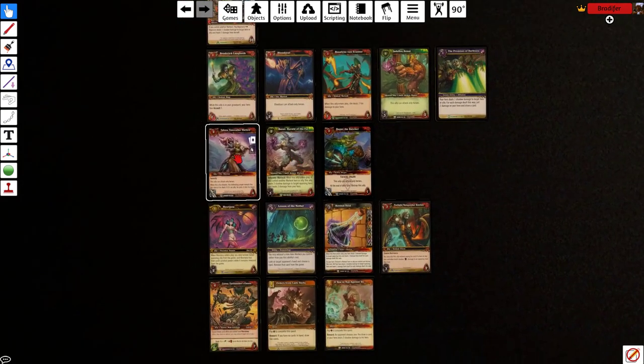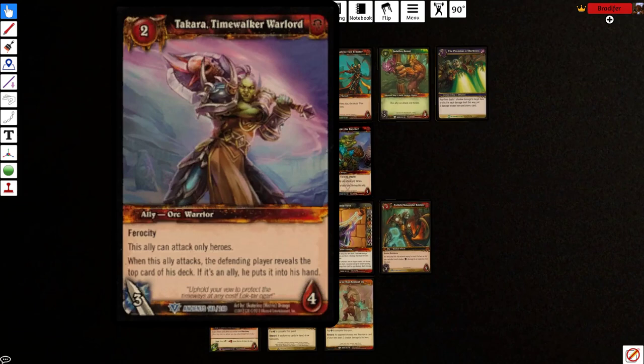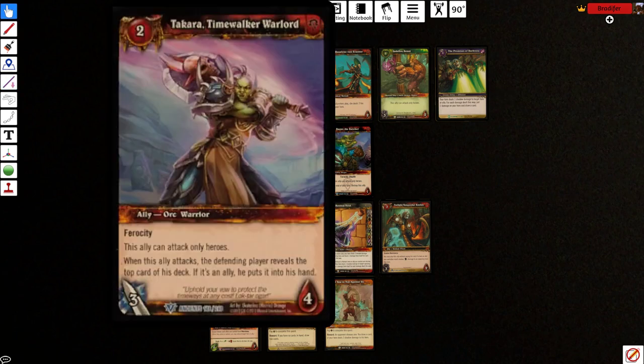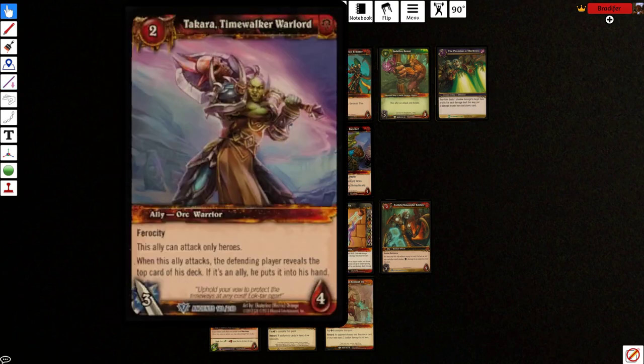Moving down to the 2-drops. Takara, Timewalker Warlord — she's a 2-drop, 3/4, so pretty huge, with ferocity. Can only attack heroes. She has a big drawback on the bottom: when this ally attacks, the defending player reveals the top card of their deck; if it's an ally, they put it into their hand. So this can potentially draw them an ally every turn. But still, it's a 2-drop 3/4 with ferocity. This thing is going to do a lot of damage. Your opponents are going to need to use removal on all these cards, so you might not play this until turn 3 or 4, and even a late-game draw is good with ferocity. This card is hard to beat with removal and hard to beat with creatures — it's just huge for its cost, and you're going to see opponents struggle and die to it with cards in hand.